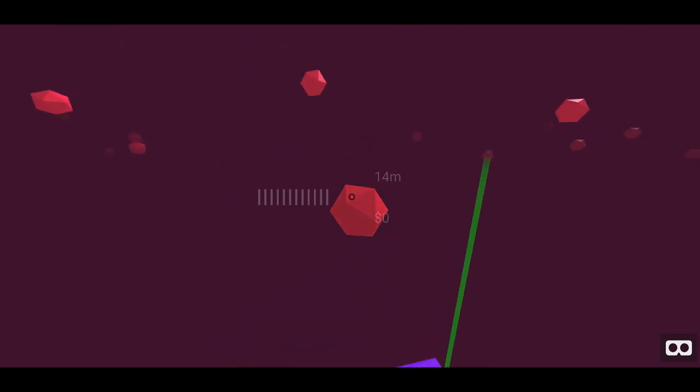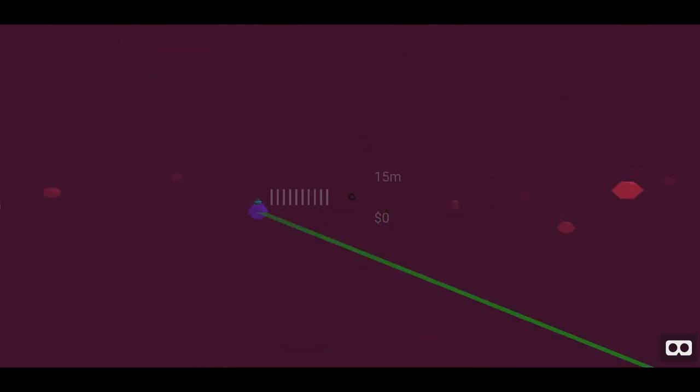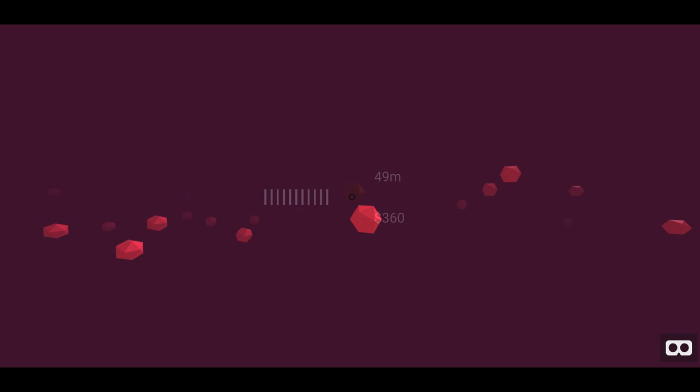We're playing Astro Link, which looks like we're supposed to link stuff together. I'm linking everything with lines behind me by passing through them. You can find yellow links to go higher and complete a circuit, which gives us money by the looks of things. I'm not sure what purple does, but purple looks more rare than the pink ones.